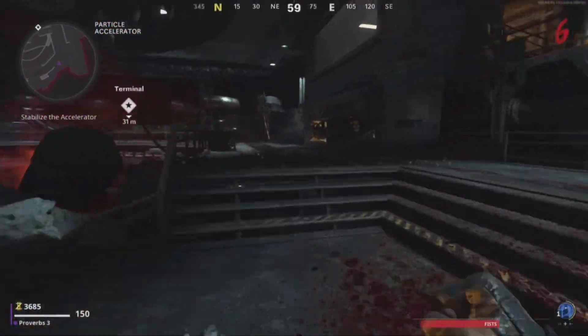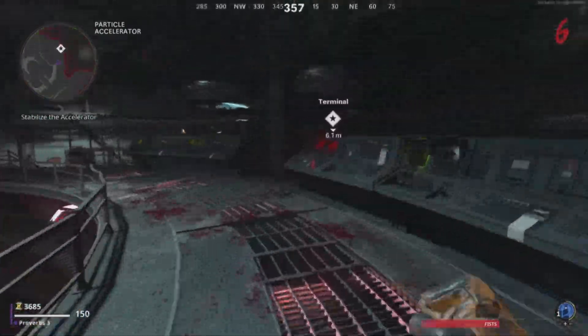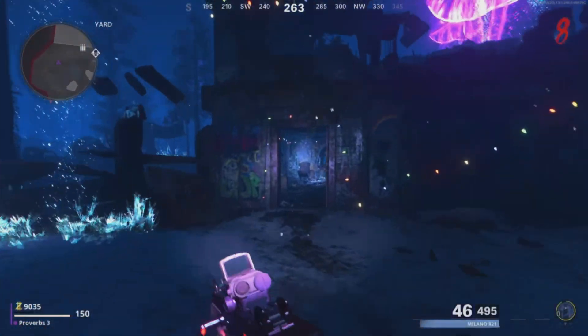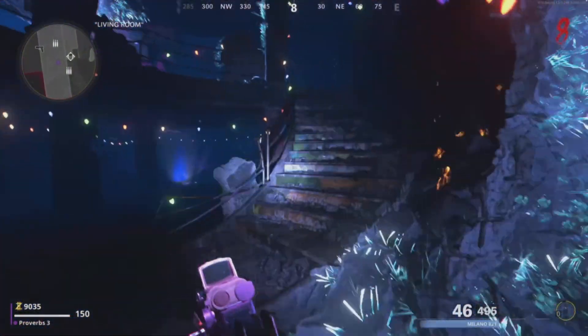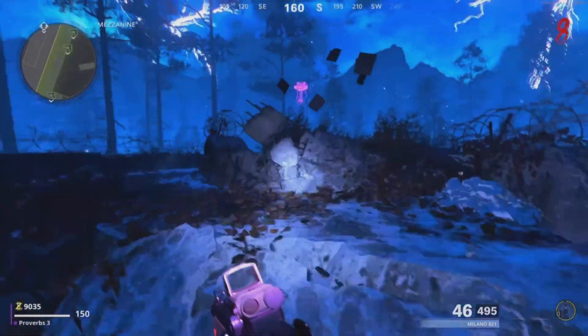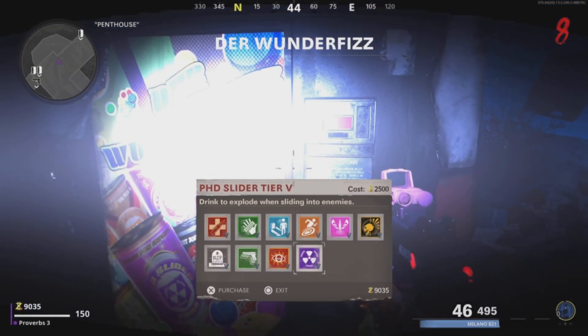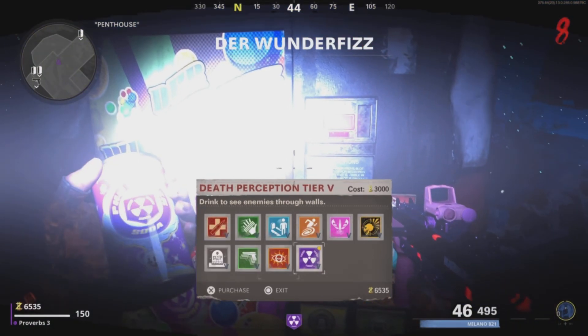To start this glitch, turn on the power, head into the anomaly, and then make your way up to the Wonderfizz machine. You're going to want to buy PhD Slider tier 4 or higher and Mule Kick tier 2 or higher.